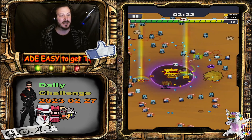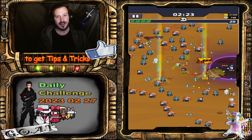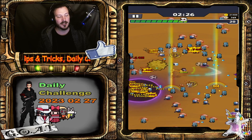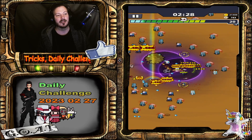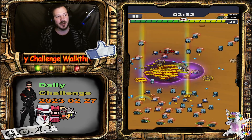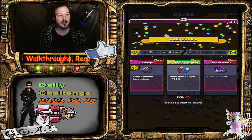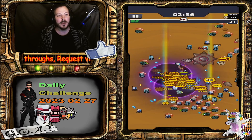Shield stacks mean it can absorb one hit from you. Each shield stack can absorb one hit, and it doesn't matter how much damage you do — it will still absorb it completely.